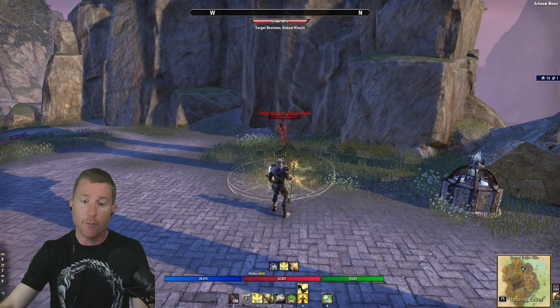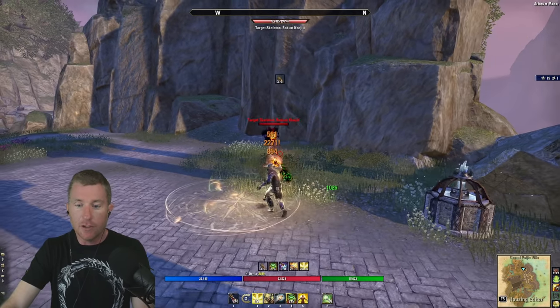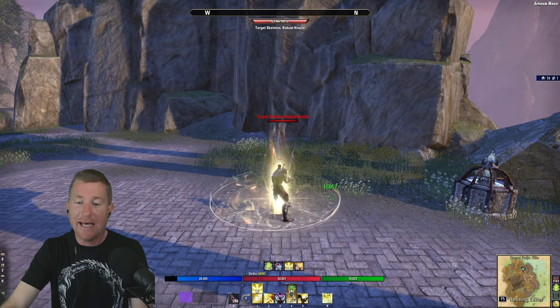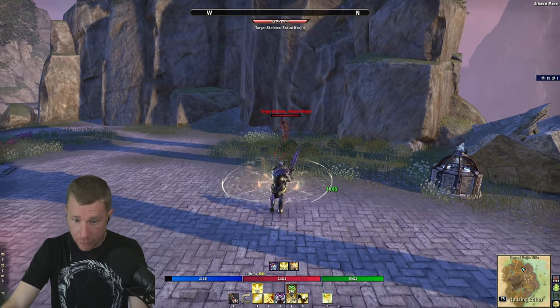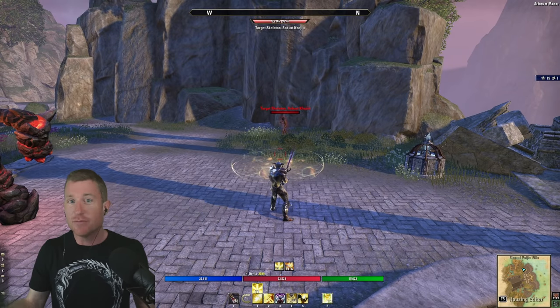Use Living Dark and Rapid Regen heal-over-times to stay topped off. Only use Honor the Dead burst heal when you're at 50% or below. On your back bar under pressure, do a fully charged heavy attack for Major Mending, and then that burst heal at 30% or 20% health will be massive. That's how you actually play it.